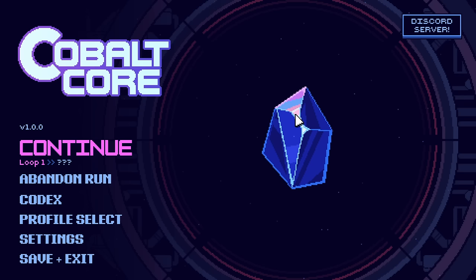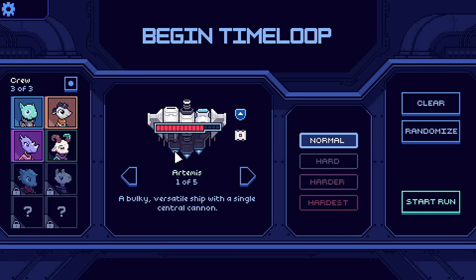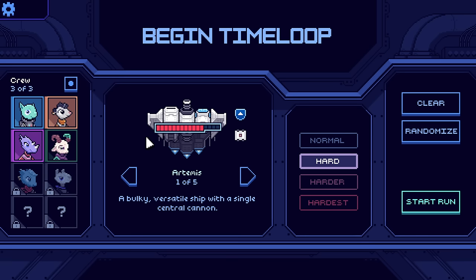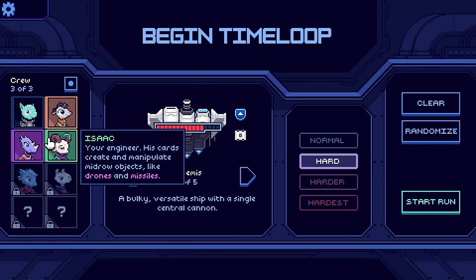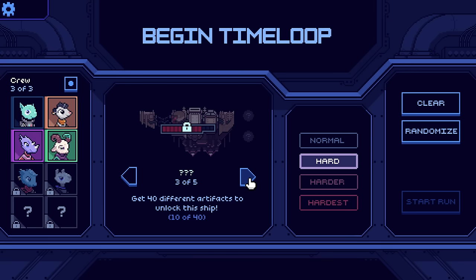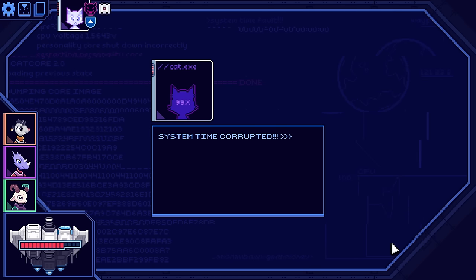Hello everybody and welcome back to Cobalt Core, a fresh new roguelike deck builder. We're going back in on hard mode today, bumping things up and making things tougher. I'm changing out my crew, getting rid of the shield manipulation character since we did a lot of that yesterday, and subbing in the new character we unlocked - Isaac, the engineer. His cards create and manipulate mid-row objects like drones and missiles. Hoping for a win to unlock this ship - in we go with the Artemis.